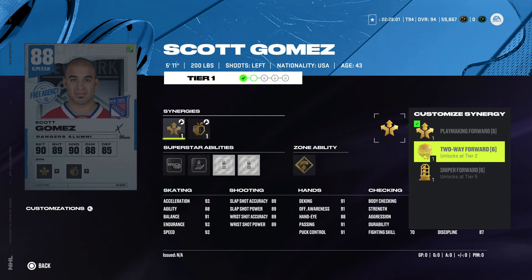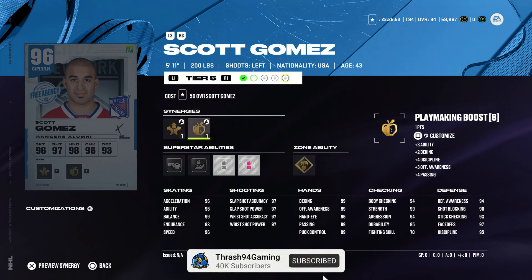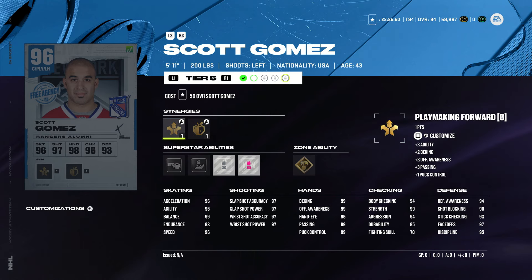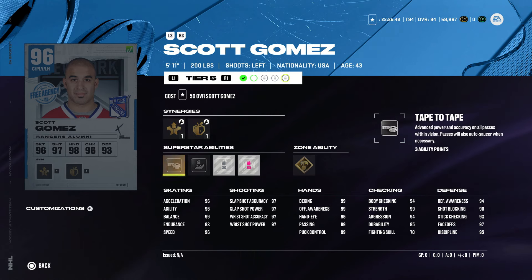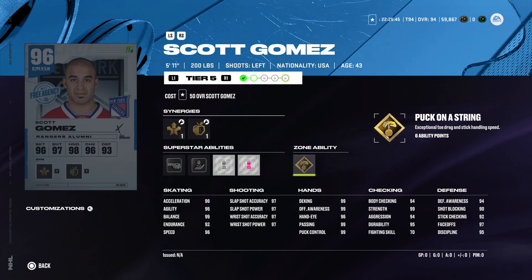Taking a look at the Scott Gomez you can earn — it's a pretty solid card, especially at 96 overall. He has 96 speed, 97 shot stats, good hands, and good checking. You can get his face-offs all the way up to 99. His perks include gold puck on a string, silver close quarters, make it snappy, beauty backhand, and tape to tape. It's a good card, especially if you're just starting out.